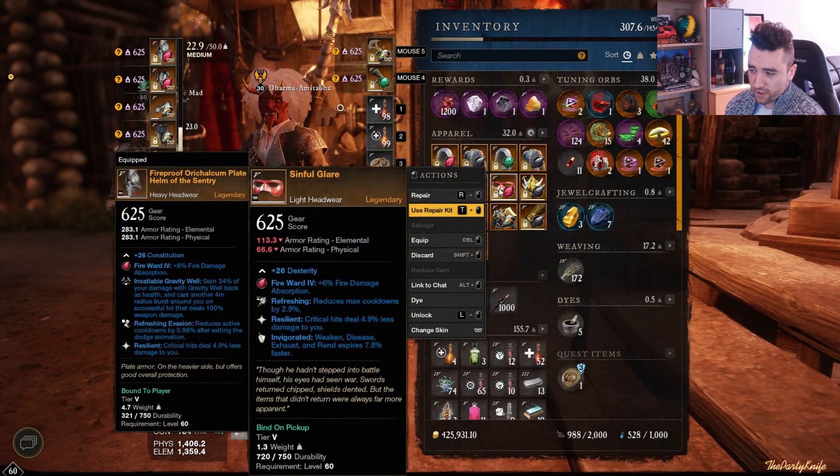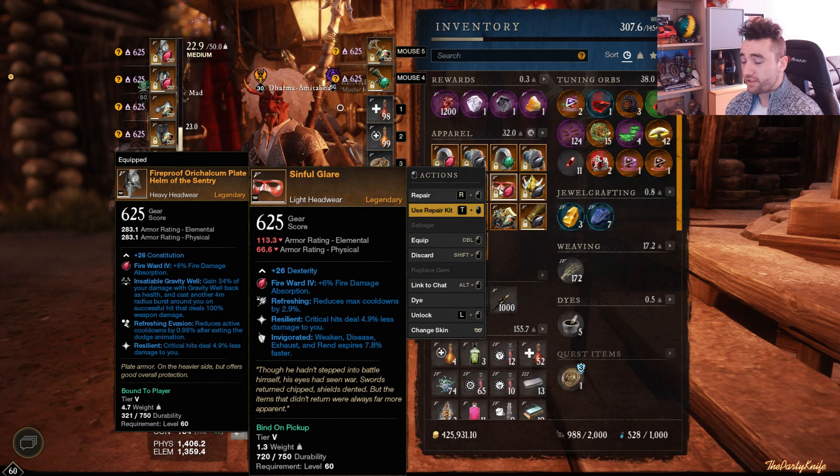Moving on, we have Sinful Glare — Refreshing, Resilient, and Invigorated. No ability perk here. This is a Pyrodex piece that drops from the Blighted Greenskeeper in Garden of Genesis.